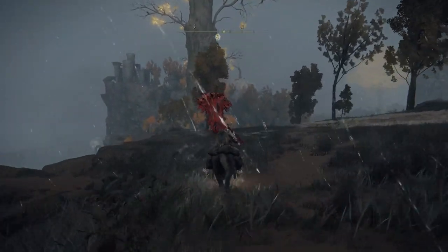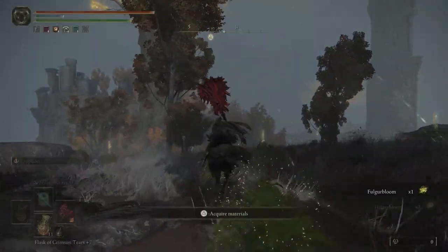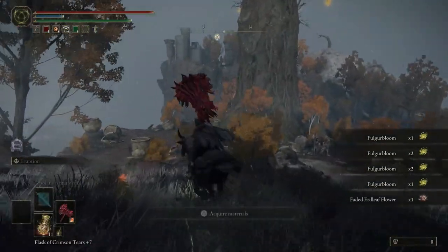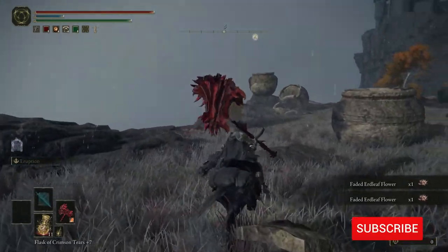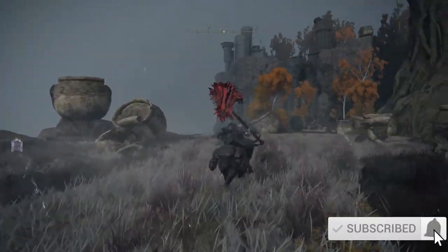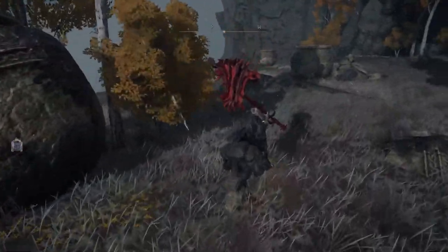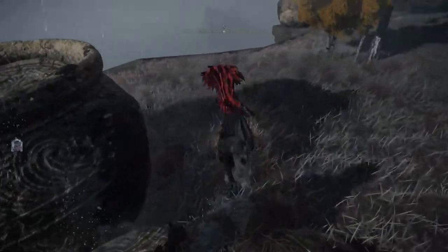We're going to be coming in from the furthest west Erdtree. Whichever waypoint you have close to that is your best bet — try to get either the tower or the fort up there. The tower is better because you can get right up here. You need to be at the second Erdtree in Caelid, then head over to this little gap.